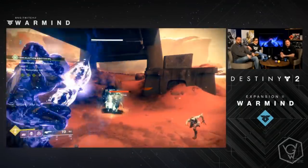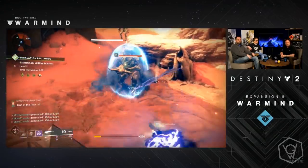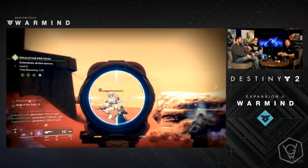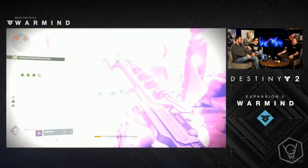With that out of the way, let's jump into some exclusive screenshots I was actually sent by Activision to show you guys. It is a press pack and we get to see a bunch of exotics that weren't actually shown on the live stream, so this is exclusive just for you guys. We're going to be taking a look at some weapons and some armor.